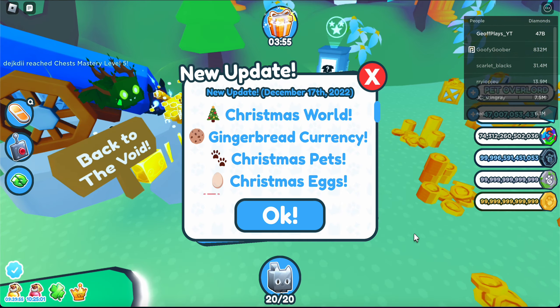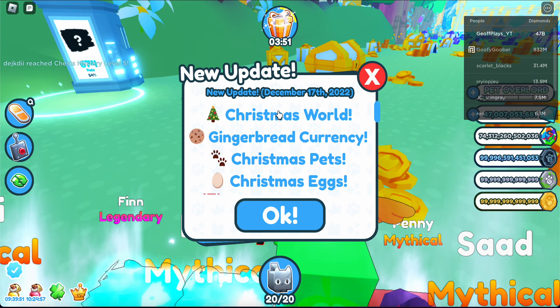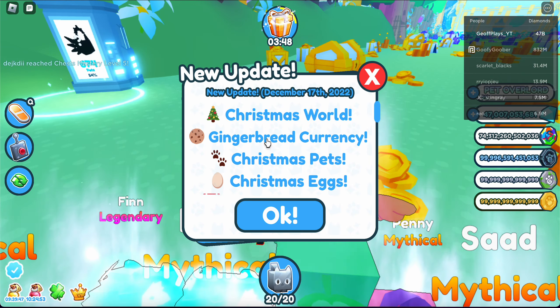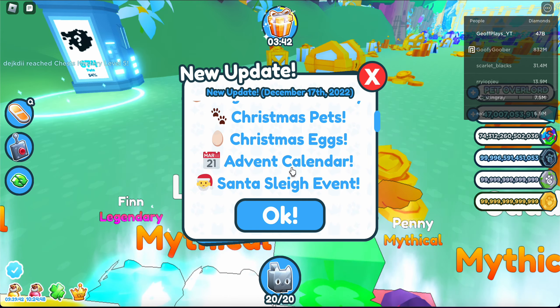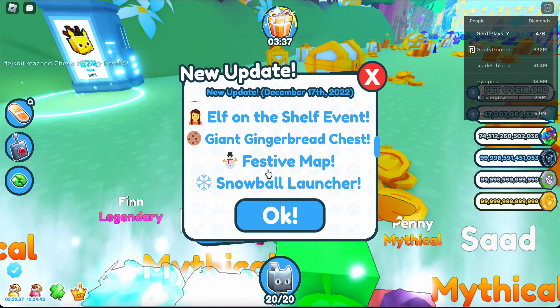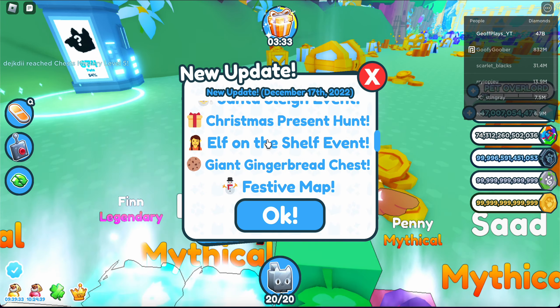Pestimax has finally got the Christmas update. As you can see in the short update log, there is a Christmas world like last year, gingerbread currency, Christmas pets, Christmas egg, an advent calendar — I don't know what that is — and a Santa sleigh event. Christmas present hunt, elf on the shelf event — this is gonna be fun.